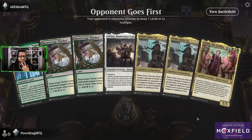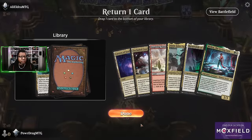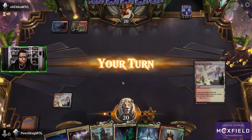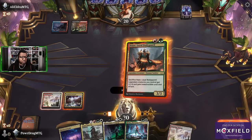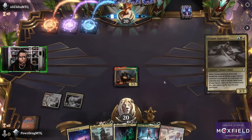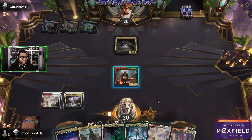Oh no, we cannot keep this hand — this hand is garbage. This is only slightly less garbage but maybe we can make it work. Keep it, get rid of this, let's see what happens. That's a real card-ish. Humans — we'll just play Hajar I guess. I don't know why I hesitated there; wasn't sure which way I wanted to go.